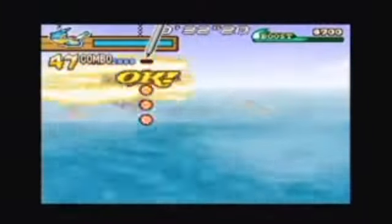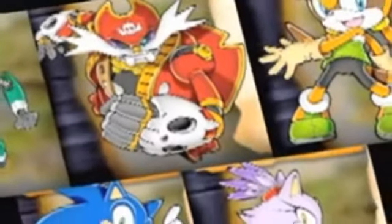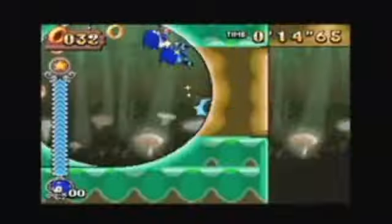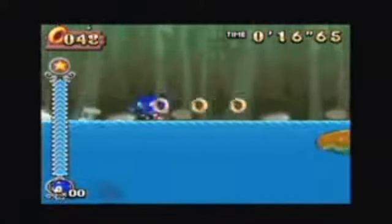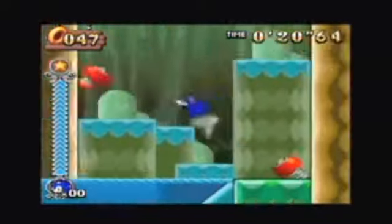Along the way, Sonic hooks up with some new characters and old friends, including Blaze from Sonic Rush and the nefarious Captain Whisker, bringing the total number of characters in the Sonic universe up to well over one million. If you're playing a Sonic game for the story, you're simply not right in the head, but that doesn't change the fact that it's a hundred percent fluff.